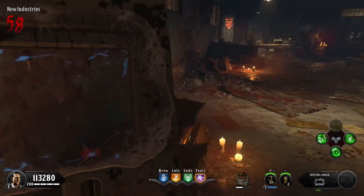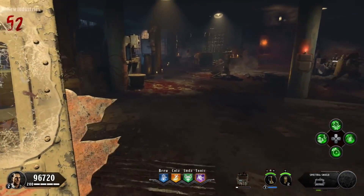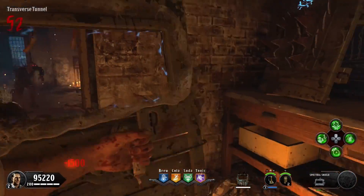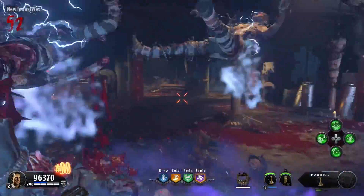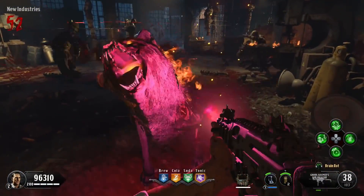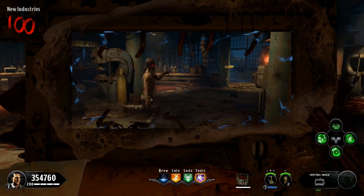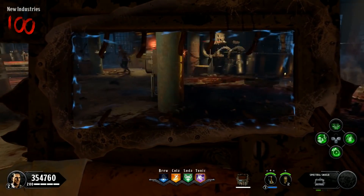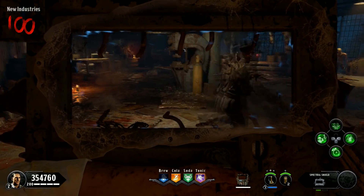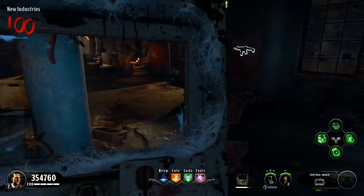Tip number one: when playing, always make sure that your shield is at least a quarter health. If it's not, it's time to get a new one. I typically run over to the shield, grab a new one, and then use my special weapon to clear a path to get back to the trap and then resume the strategy like normal. Tip number two: be sure to use your elixirs any chance you can. If your special weapon is on cooldown, be sure to pop a Burned Out or an Arsenal Accelerator immediately so that you can still be safe or just get your special weapon back faster.